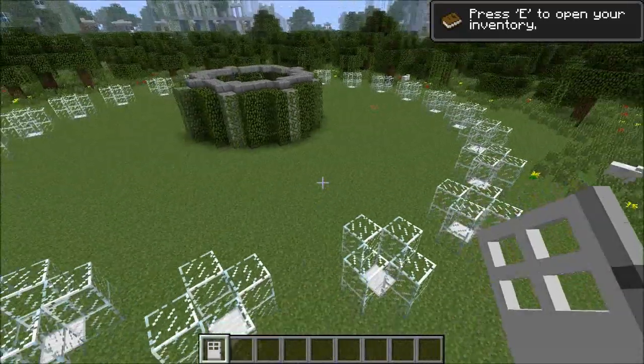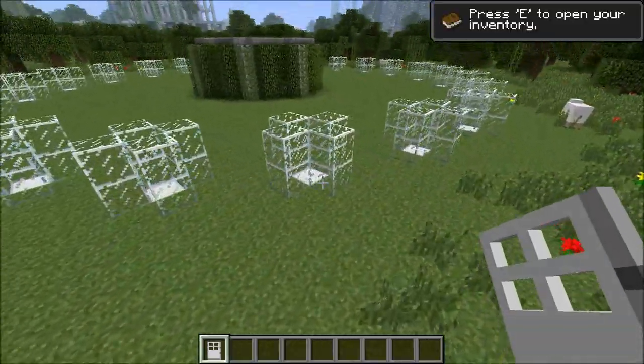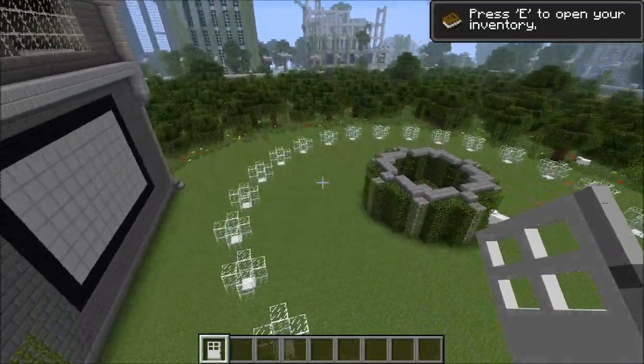What is interesting is I think when the Jogcast did this — which they're currently doing at the moment — there were actually chests down here, so I think that's something they added in. They actually had a few chests next to the capsules, which is quite a good idea.